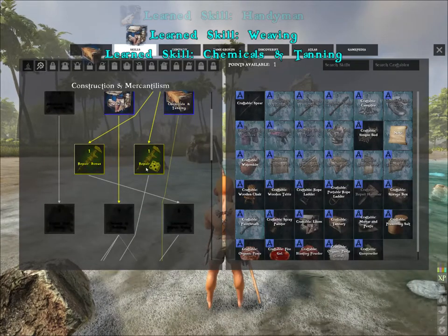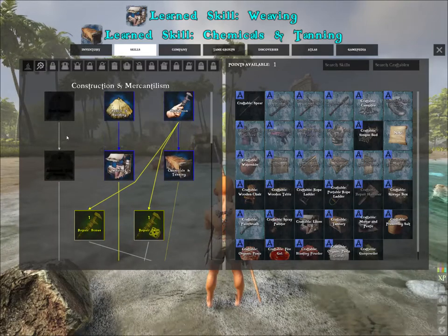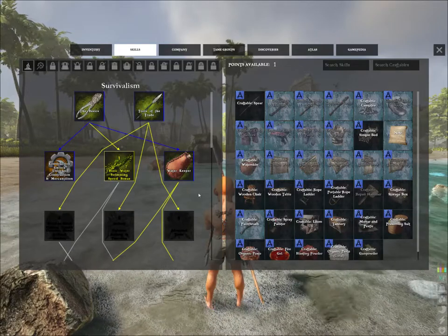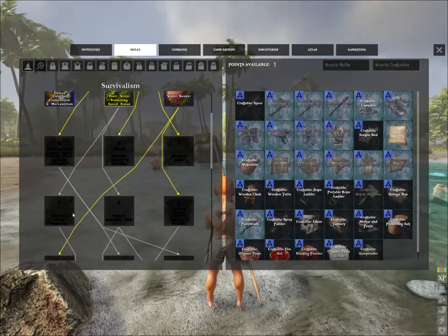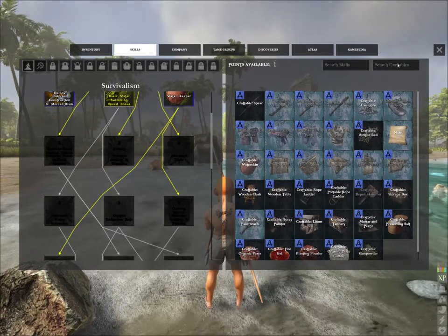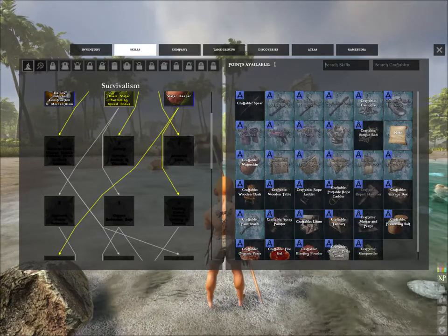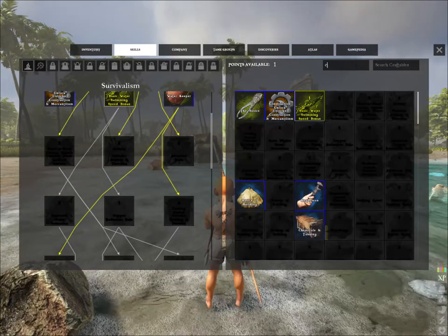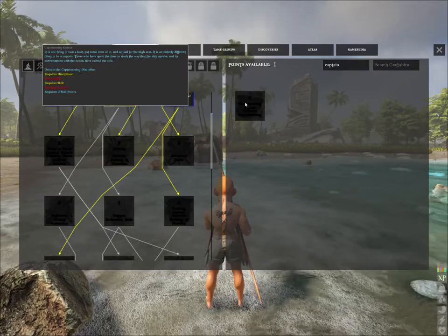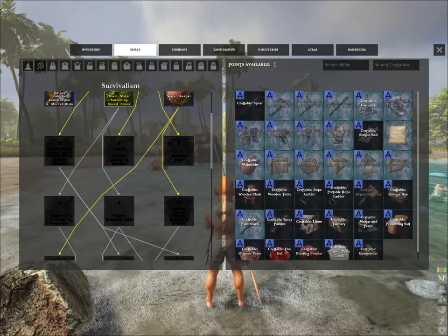Let's look at the skill tree search. Here you can search craftable items and skills. For example, I can put in 'captain' and the only thing that comes up is Captain Earring. You have to go into Seamanship and have Navigator Tools. Captain Earring is for when you want to build your own ships.